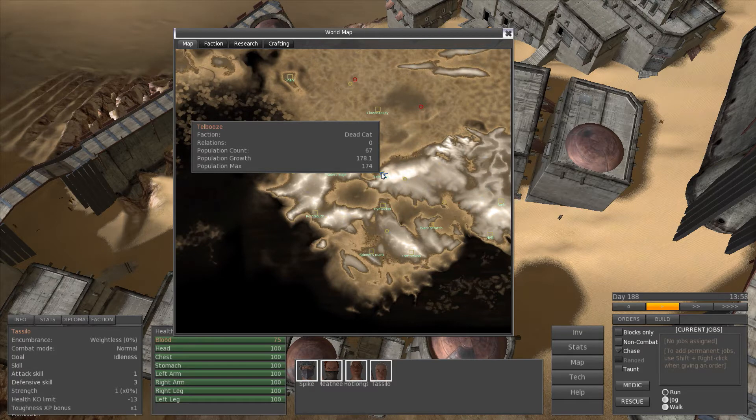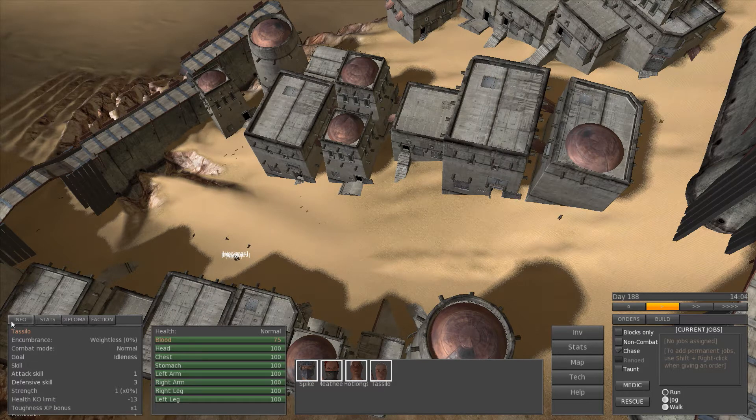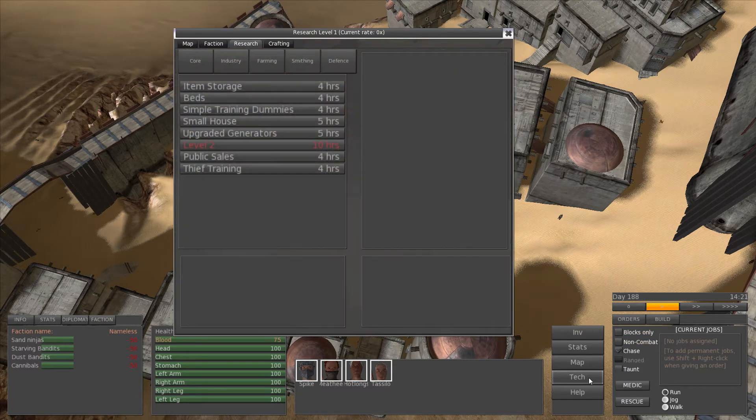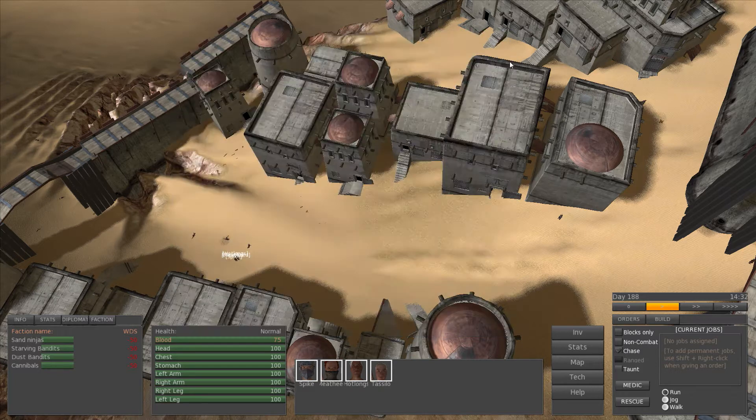There are factions too, and you can create your own. Under Diplomat you've got Faction Name — mine is 'Nameless'. I can actually change that. Under Faction, I can call it 'WeDoStuff' and that updates it. My faction is now WeDoStuff.